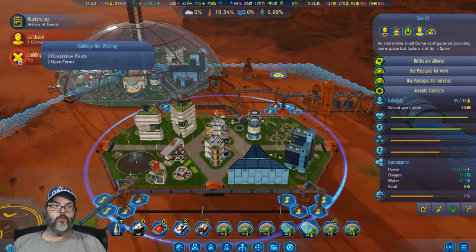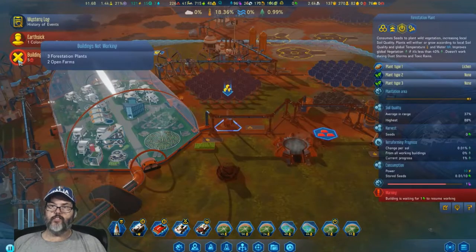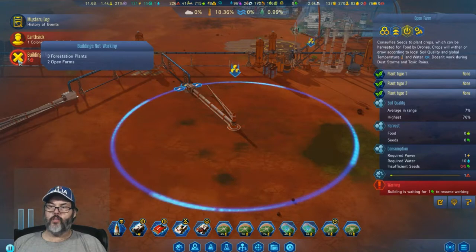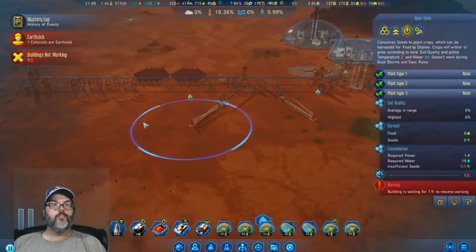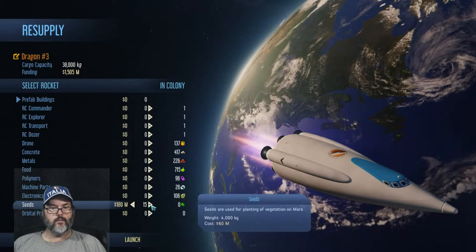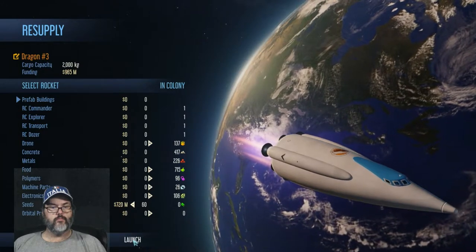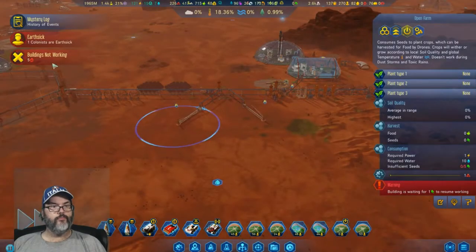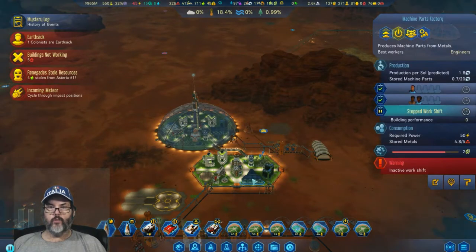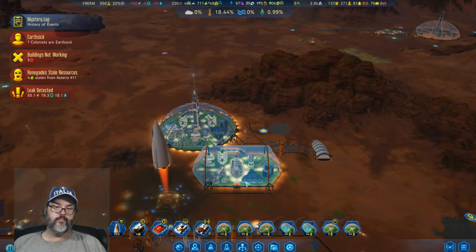New tech available. Forestation is understandable, and then farms — the farms don't have seeds either. We have 720 million in seeds, 60 of them. Let's go ahead and send that. This one's almost here — we want to go ahead and land this one here.